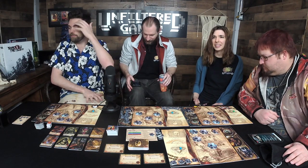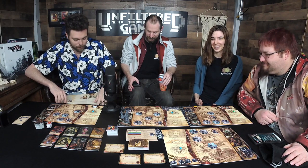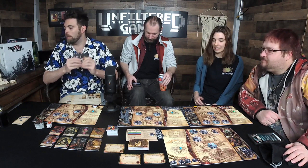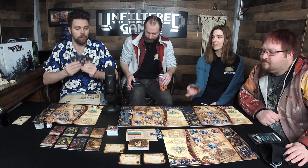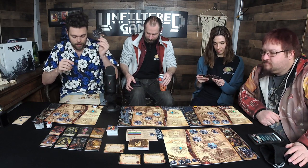The last person to make a sacrifice becomes the starting player and takes the time token, placing it in front of themselves with the daytime side up. Callie, you seem like a person who would sacrifice stuff, so I'm going with you. Each player takes the four basic cards for their player deck.